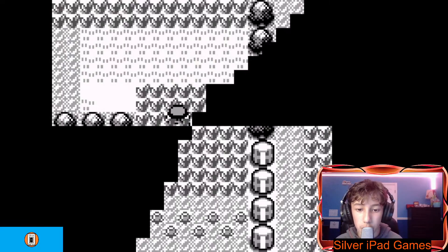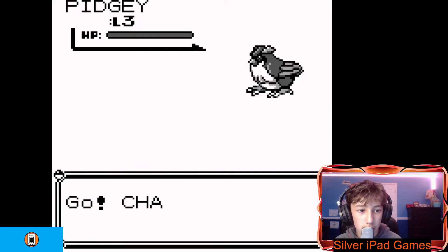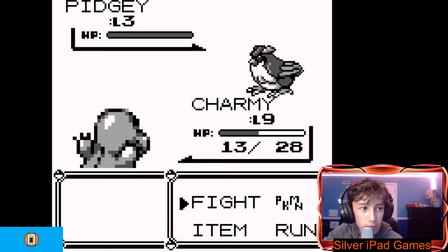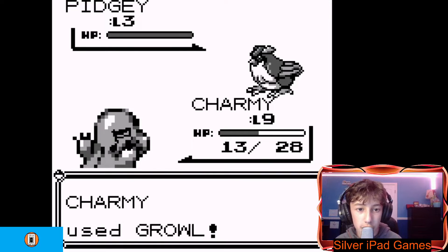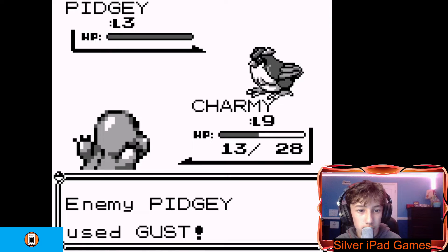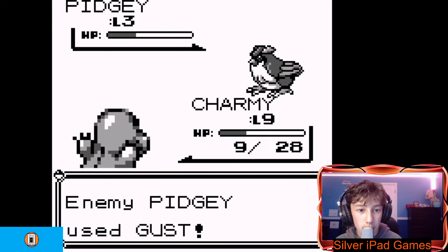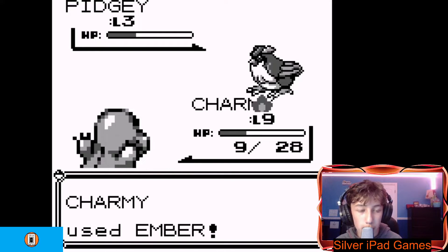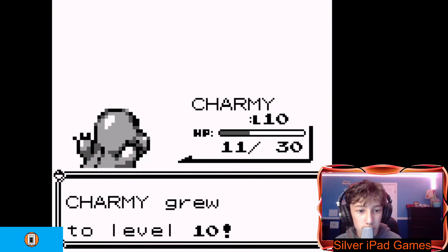Alright, there we go. Another one — that was fast. A wild Pidgey appeared. We don't have any items. We could use Growl — I think that just lowers his attack. Yeah, his attack fell. My health is getting low. I'm at 9 health out of 28. Ember will one-shot it. Pidgey is dead.